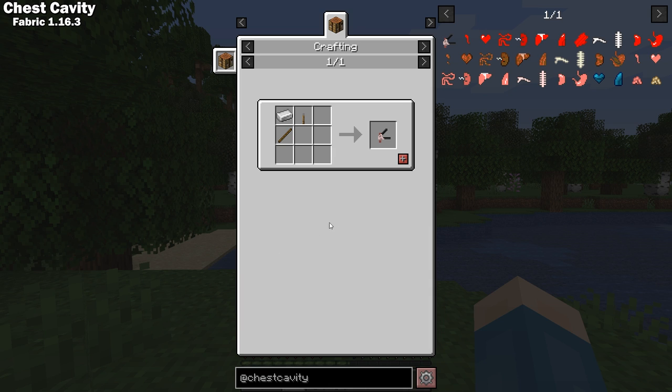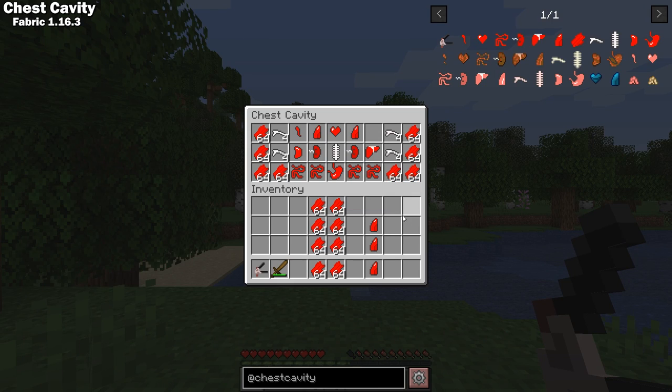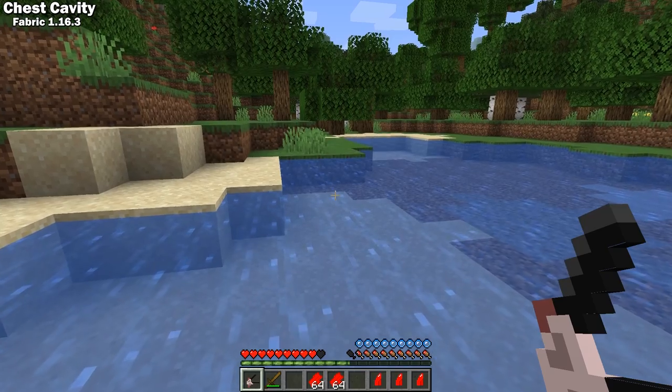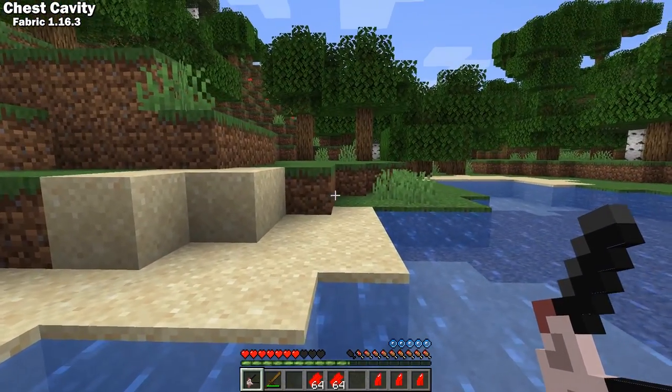Chest Cavity is a Fabric 1.16 mod that lets you personalize your character from the inside out. Using a chest opener, you can open a second inventory full of organs, bones, and muscles. All of these have different benefits to your character and you have to experiment to find out exactly what they do. For example, if you remove your lungs, nothing seems to happen until you try to swim.